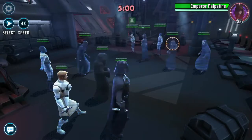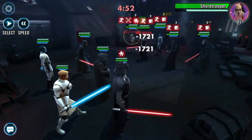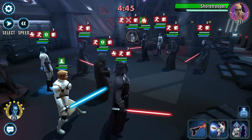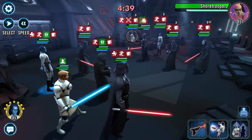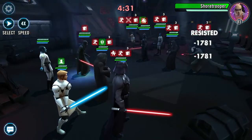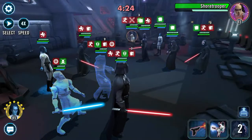They're obviously running Sion - the auto taunt is good, so I'm forced to focus on him. I think I'm gonna give it to Nihilus so he can strip the taunt and then I can shock everybody. We're gonna do that and see how it goes. Oh, that didn't work - I gave them turn meter. Well, that's my fault.